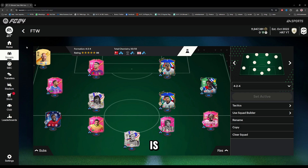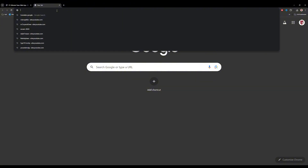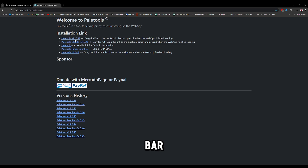The first thing you do is install the new version of PailTools on your browser. Go to PailTools' website and select the new version PailTools, then drag the link to your bookmarks bar.